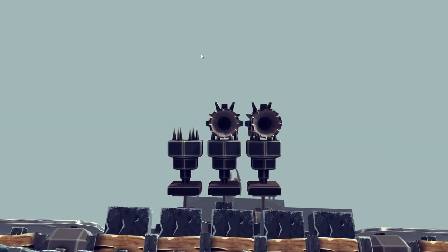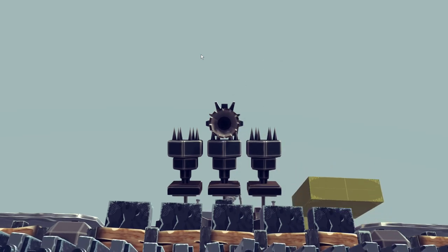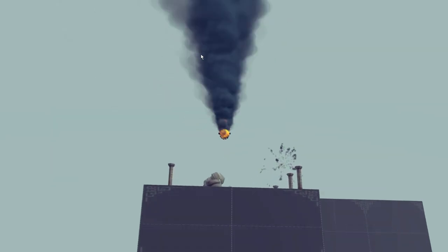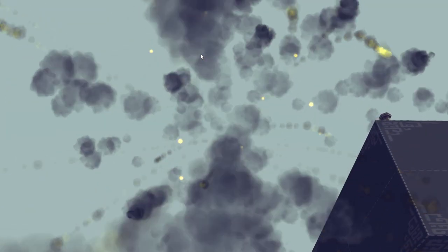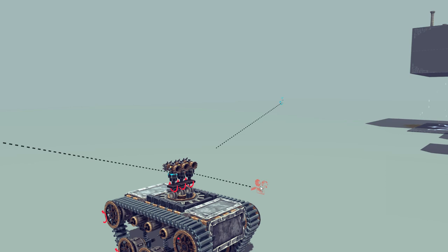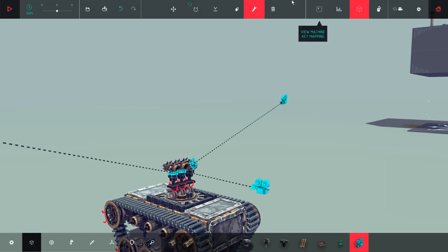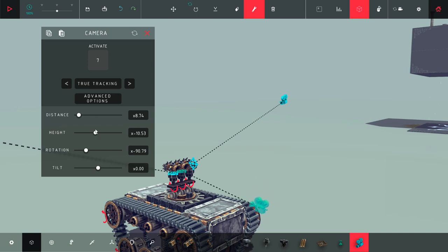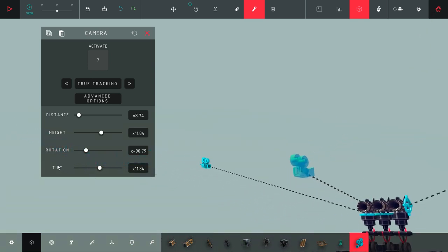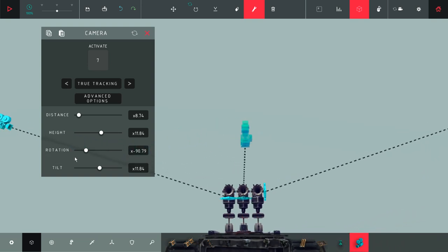If the camera is too low up behind the rocket, even if you're aiming well you won't see any of the action. When the mods get hold of these rockets they'll increase the power significantly. You need to be up a bit and then back a bit to catch the action. I raised the height and changed the tilt so that the bottom of the camera only just picks up the rockets — that's the effect you want.